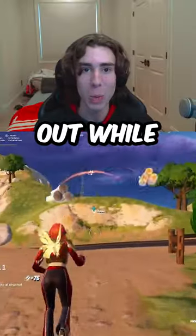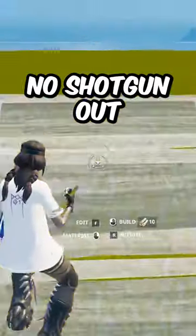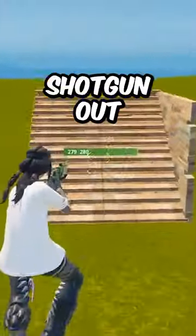The last one is make sure you hold a shotgun out while you're running and it'll feel like the old movement. Watch this video to see what I mean. You see how he has no shotgun out and he's moving weird like the new chapter — well now he's going to take his shotgun out and he's moving normal like the last chapters.